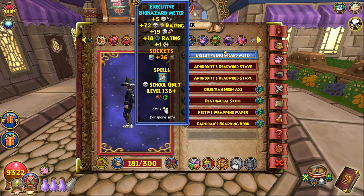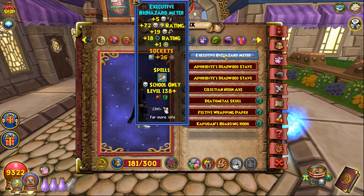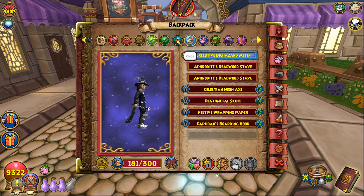For the wand, a lot of people like pip conserve wands on Death so they can do things like Minotaur, Black Widow, and Dark Pact. I just don't think it's worth it to set up your entire strategy around that. There are alternatives like the Festive Wrapping Paper — you give up some critical and pierce but get really nice pip conserve and shadow wand hits, which are nice to tick off debuffs without losing blades. But with Dark Pact you're not really going to be doing that often anyway. I'd still personally recommend the Exec Wand, but you could use the Festive or New Caramel Wand. For the Athame, you have Dragoon so you can get that triple bonus with the robe and boots.